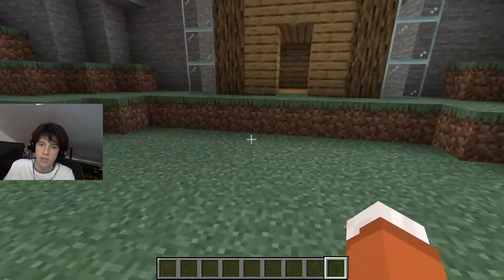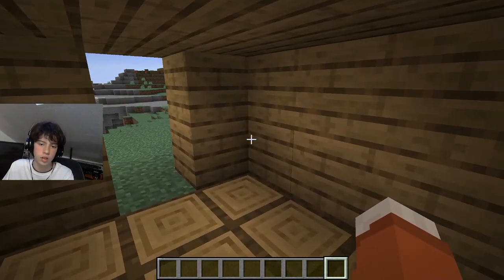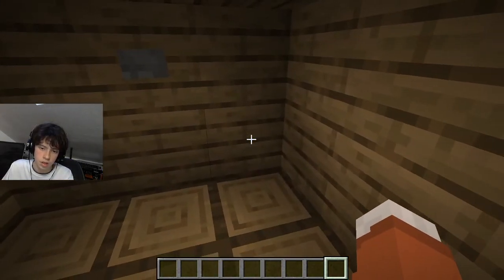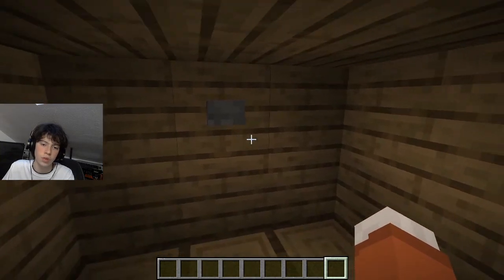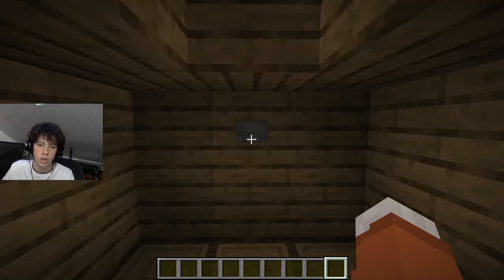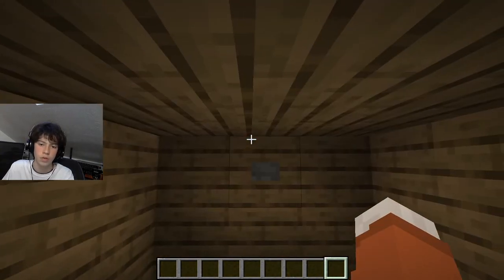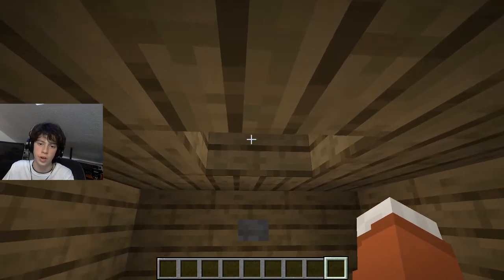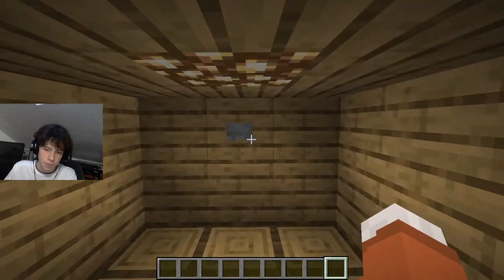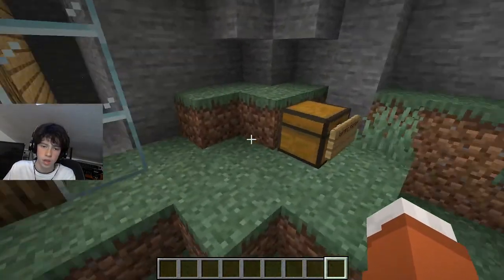We go to our house — this is a test house by the way. It looks cute and nice, but what we're missing is lighting. Lighting is very important in houses so mobs don't spawn and so it looks nice. So I have created this system so that we can have an on-and-off switch for glowstone to appear in our house. It's very simple, requires limited materials, and it's very fun to make.